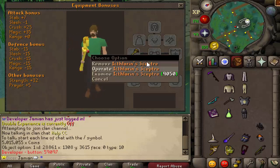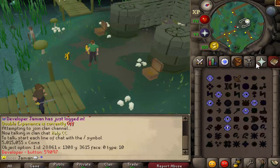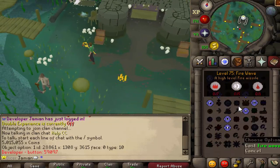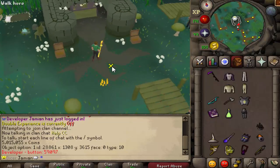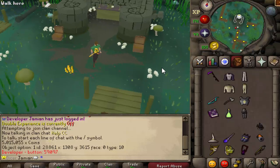Another good thing about the Echthralen Scepter is that you have infinite blood barrage casts. I'm an admin so I already have infinite runes, so I can't really prove that. But it does have infinite blood rune casts — you still have to cast it manually; it's not like a trident, but it is nice.